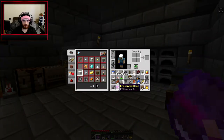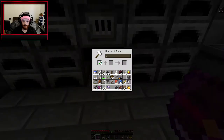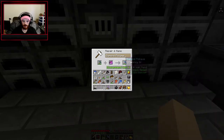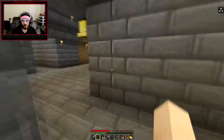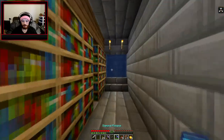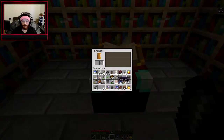After some time I was able to get to level 30 and got the efficiency book. We're gonna go ahead and put that on our pickaxe. Boom, nice — now we got a sexy diamond pickaxe. Let's check some more books.